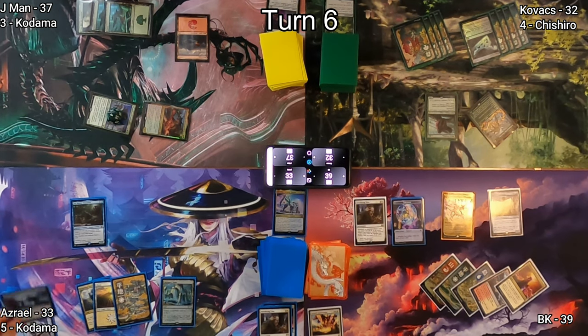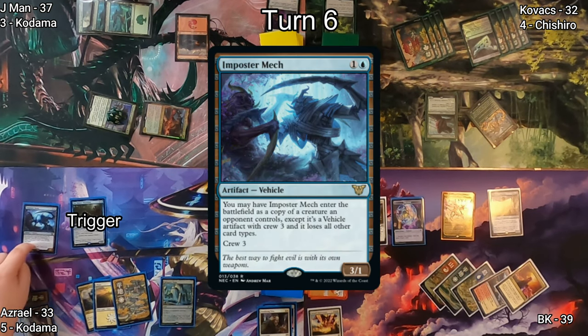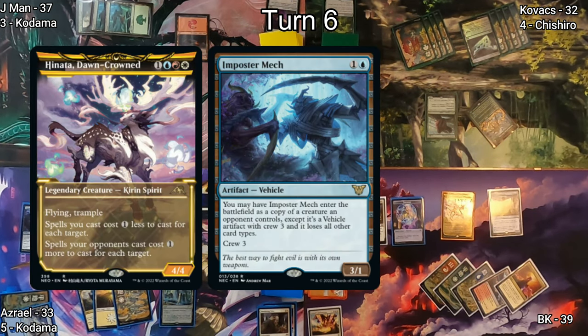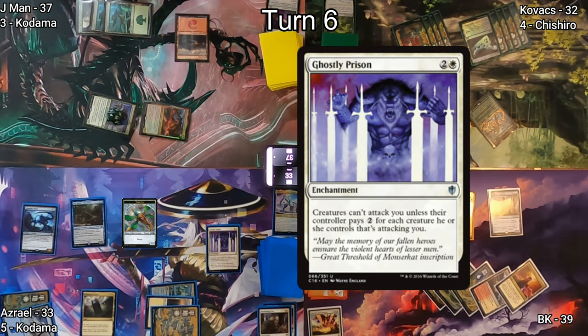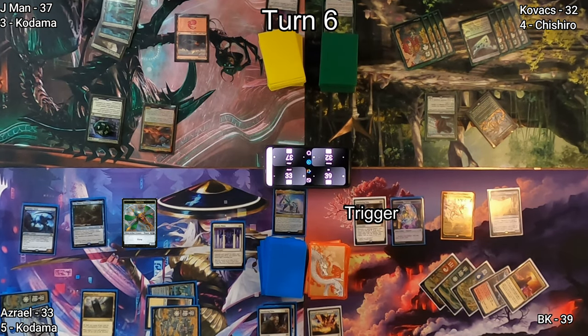On Azrael's turn, he plays an Island, then casts Impostor Mech and has it become Hinata Dawn Crowned — and I hate him. This also gets him a Thopter off of Psy. Ghostly Prison is also played by Azrael because he's fun.